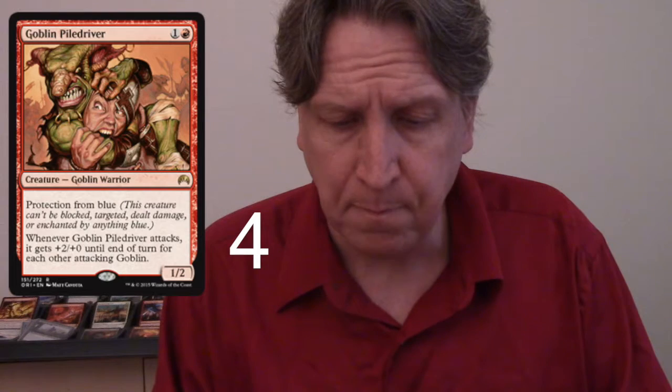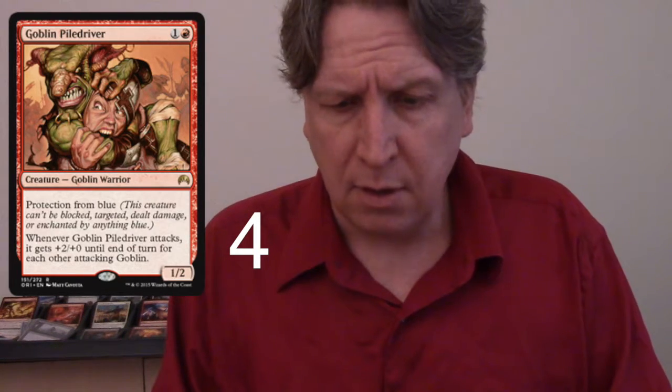Goblin Piledriver — another great goblin from the past. It has protection from blue, it's a two-drop 1/2, and whenever it attacks it gets +2/+0 for each other attacking goblin. So it could suddenly become a 9/2 if you've got four other goblins swinging in. Great goblin — we've got four of those.